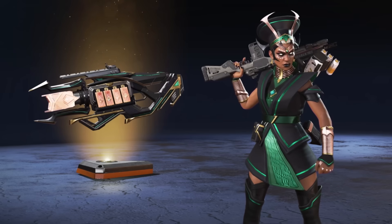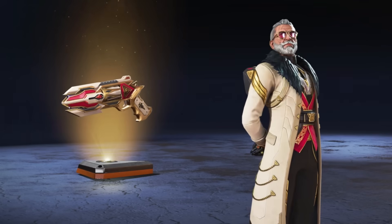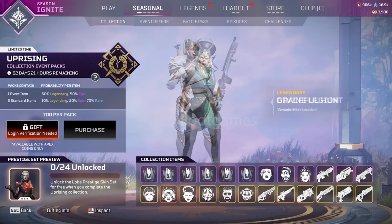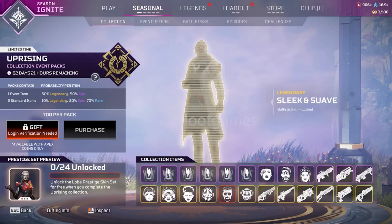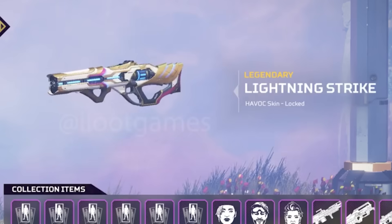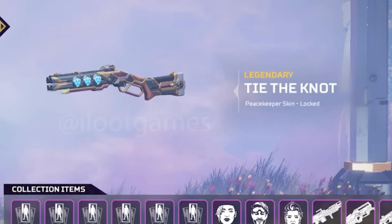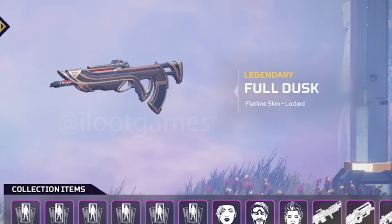Let's take a look at the cosmetics — every single new skin coming in the event. Thanks to iLuke Games for sharing this. We have an Ascendant Legendary Valkyrie skin, a Graceful Hunt Vantage, Divine Lesion Bangalore, Thunderclap Gibraltar, a Sleek and Suave Ballistic skin, and the Allfather Chosen Bloodhound skin. For Legendary Weapon skins: Lightning Strike Havoc, Triple Stakes Triple Take, Emerald Eye Charge Rifle, Tie the Knot Peacekeeper, Eye of the Idle Wingman, and the Full Dusk Flatline skin.